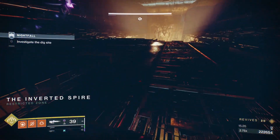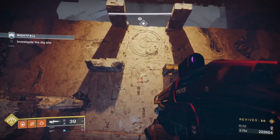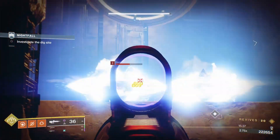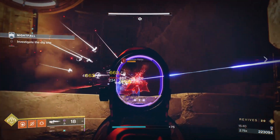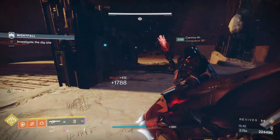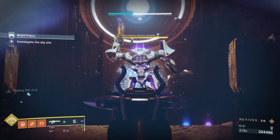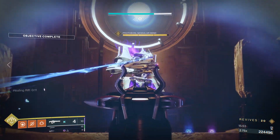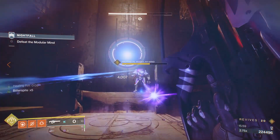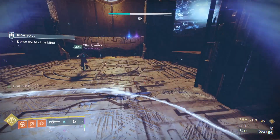Once we get to the boss area, group up as a team — don't have one person drop in early because as soon as you go in you can start the fight. Make sure the team is together when you drop. There are going to be three arc shielded harpies; have your arc person break them accordingly and take them out. As soon as these go down the boss will spawn. Have the Warlock drop a rift right here to keep you protected, then use your heavy weapons and get him gone as quickly as possible. Storm Chaser makes very quick work of him, but an arc rocket launcher or the Tarantula works too.